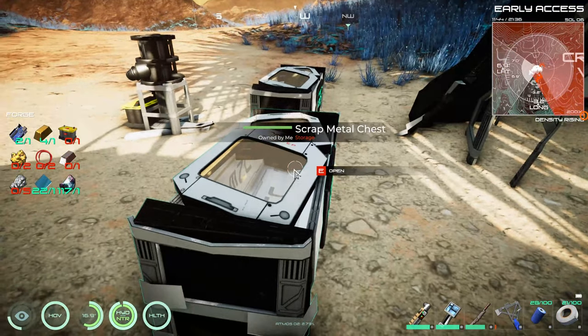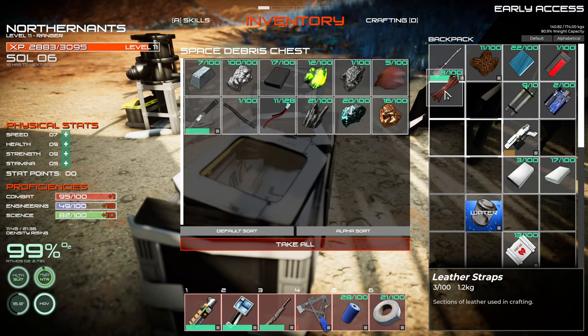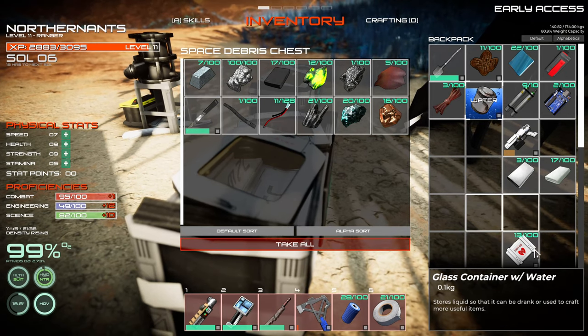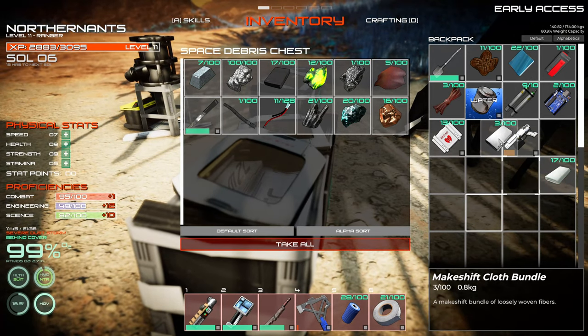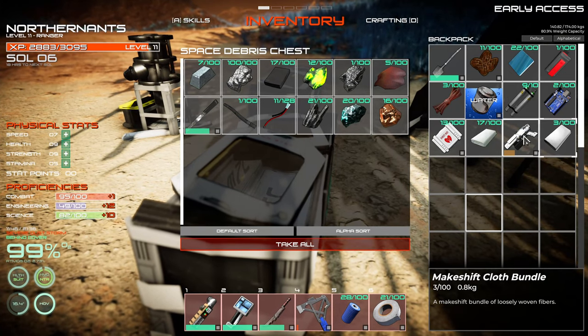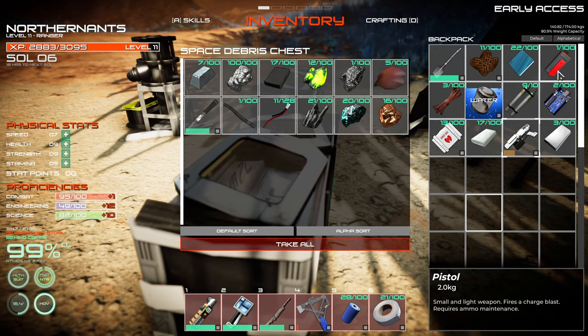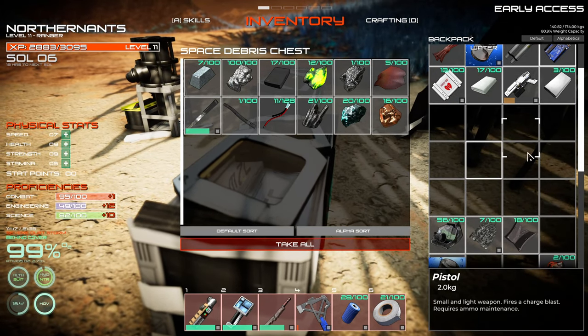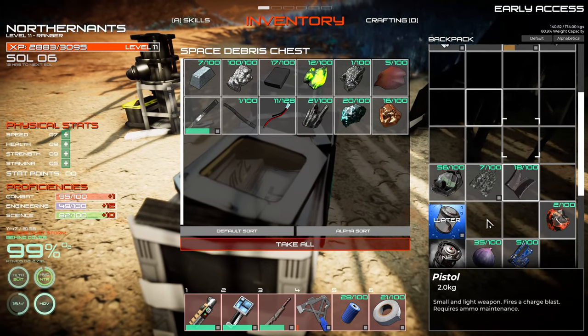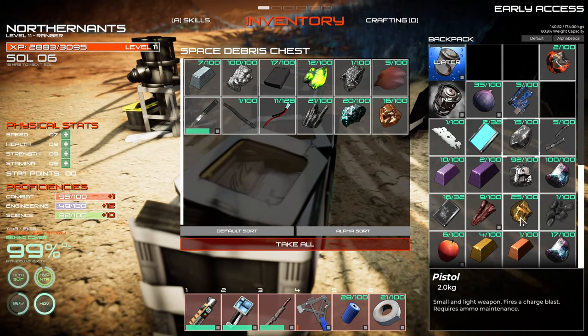I think we got — these are all completely filled. We're going to be going out and exploring. We got some water, we've got bandages. That gun — I don't think we have any bullets for it, though.